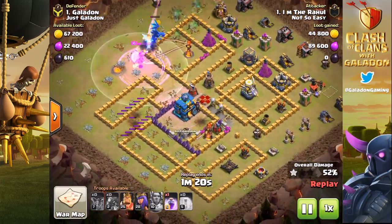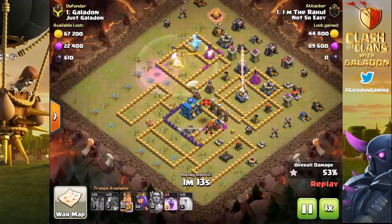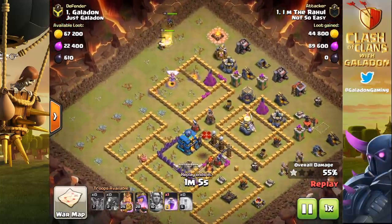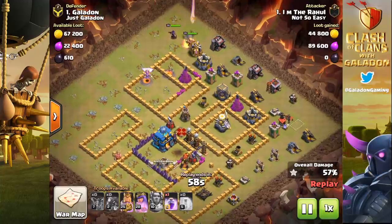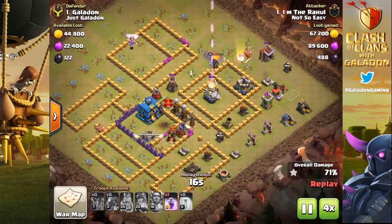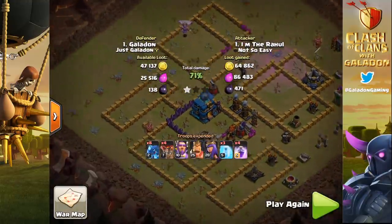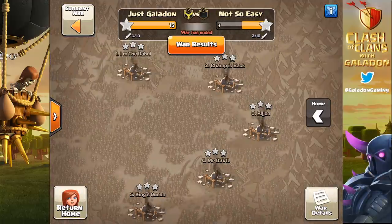Where do you drop your heroes? Check the little alleyway on the bottom left around 8 o'clock — Archer Queen can reach the Town Hall from there, and with her ability, can she get a level 5 Giga Tesla? I'm guessing I Am the Rahul decided no. Rather than going for that Town Hall with everything he had, he went for percentage. Galadon dropped the triple, and there's no chance the enemy is going to grab the three stars, so yes — another war victory for Just Galadon. The opposing clan didn't even bother to finish their attacks because there was only one Town Hall that could possibly three-star my number one.